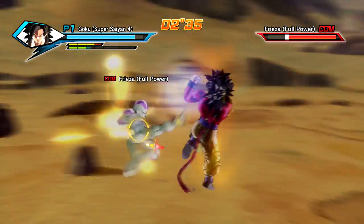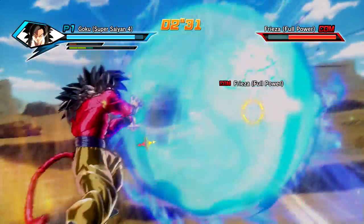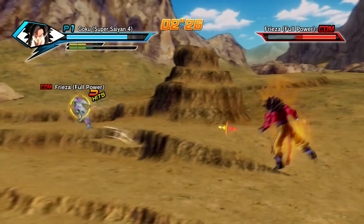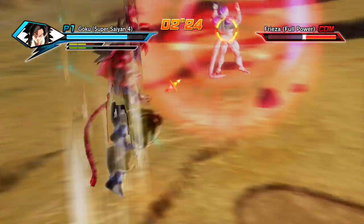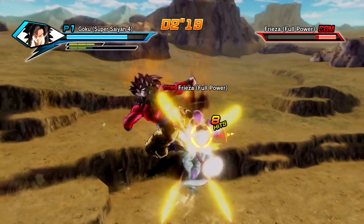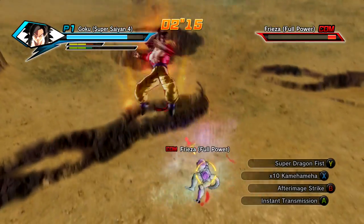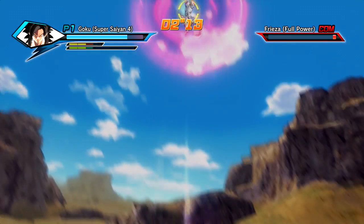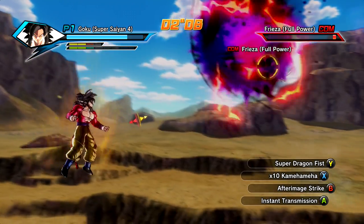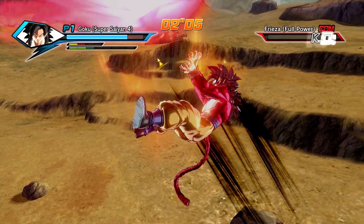Like I said before, After Image Strike gets you out of almost any ultimate. The only ultimates I've had problems with are Android 17's ultimate — that energy blade thing he shoots at you, that green blade — and Kid Buu's Vanishing Ball; someone was spamming that online. It's hard to not get hit by those attacks, but After Image Strike can let you jump on multiple people, and finishing off an After Image Strike with an ultimate is pretty devastating if you time it right.